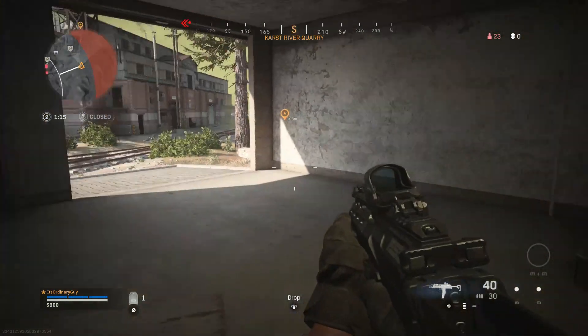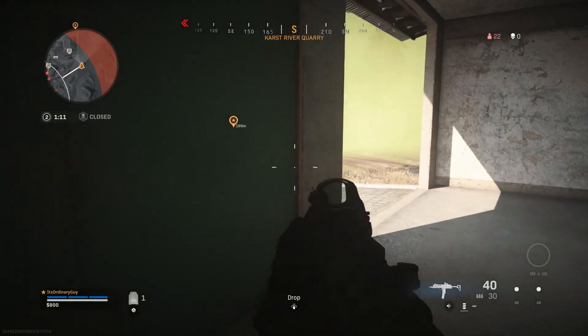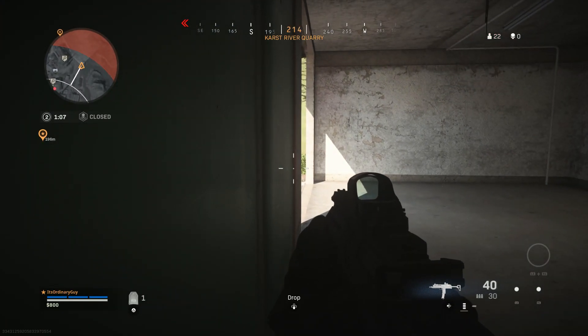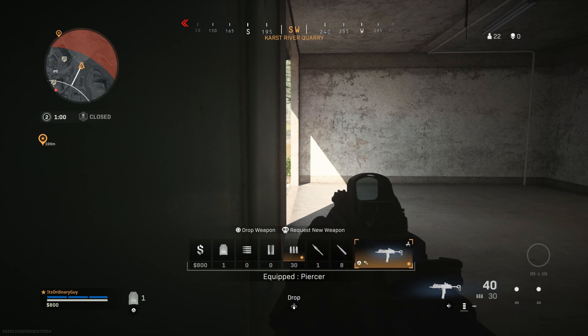So if you have a teammate that needs a weapon, or you want to just drop a weapon without swapping, all you would do is simply open up your menu — it's the down arrow on console. Hold that and you can see that you can drop all your ammo and everything here. And if you go over to the side, you can actually see that your weapon is now available for you to drop.